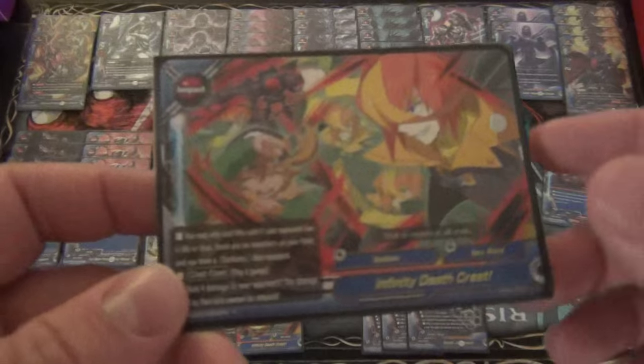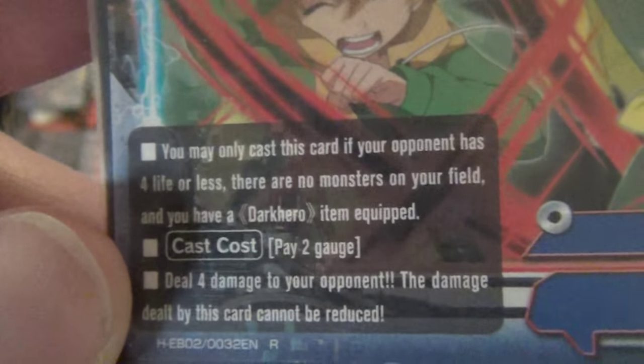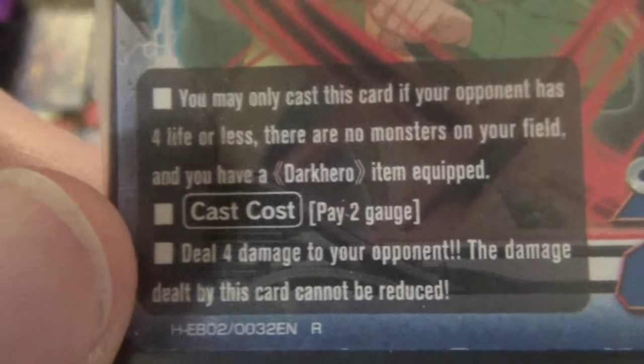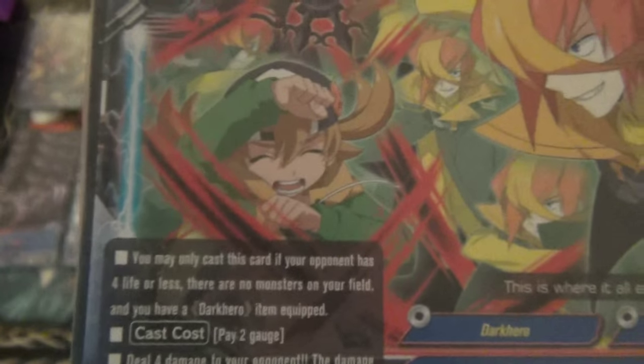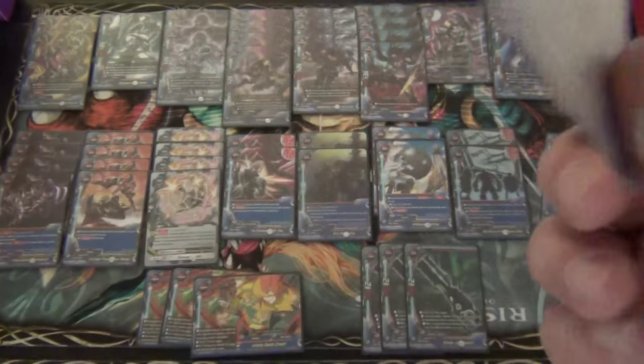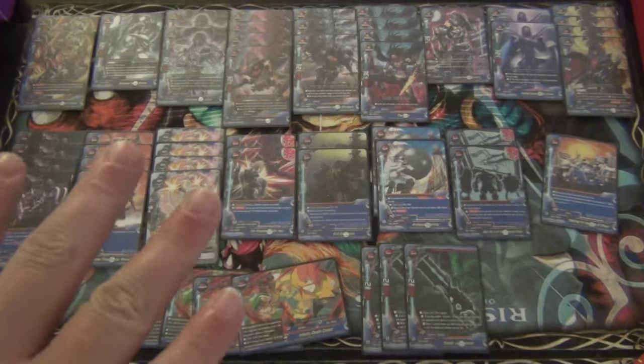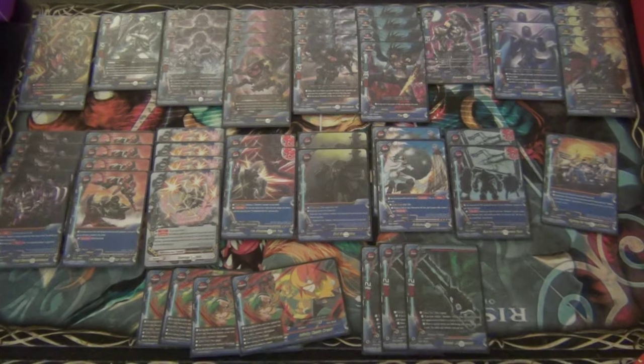Last and certainly not least is four copies of the Wing Condition, Infinity Death Crest. It is a Dark Hero attribute, which is a very important note. You can only cast this card if your opponent has 4 or less life, there are no monsters on your field, and you have a Dark Hero item equipped. Cast cost 2 gauge, deal 4 to your opponent - the damage dealt by this card cannot be reduced. They can have a monster in the center, so Shadow Dive is going to put in work. All your monsters bounce back or destroy themselves and you have an item - your buddy. So 2 gauge, 4 damage. It's so good it's really annoying - it's almost Kaizarion impact annoying, but it's your Wing Condition and it's the reason why you play 4 of them. It's a Dark Hero, so it makes other Dark Hero specific things go active.